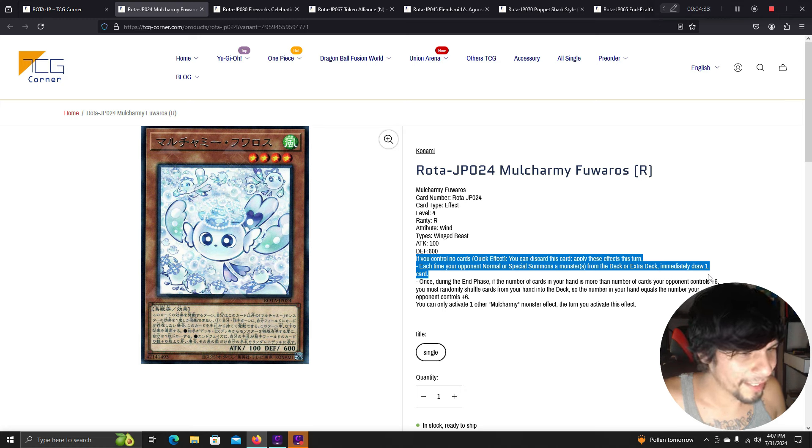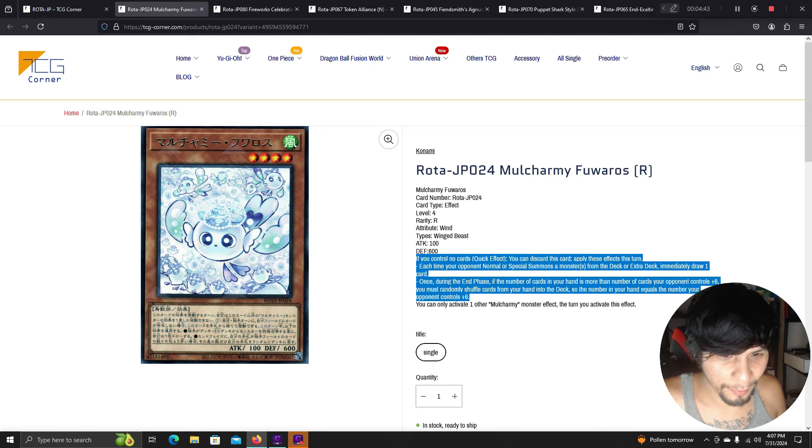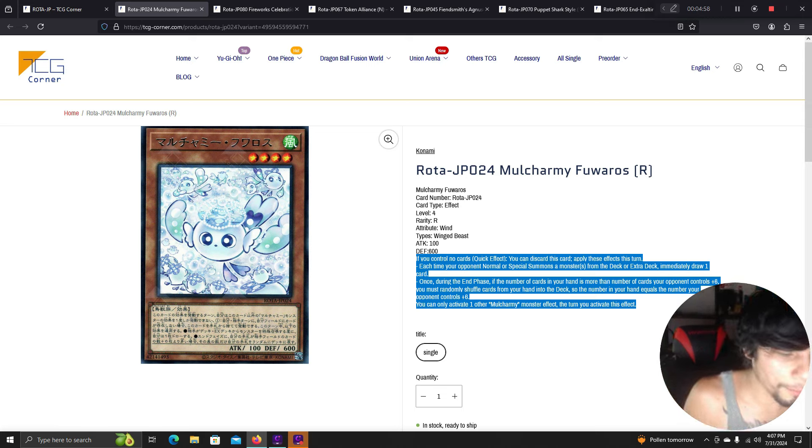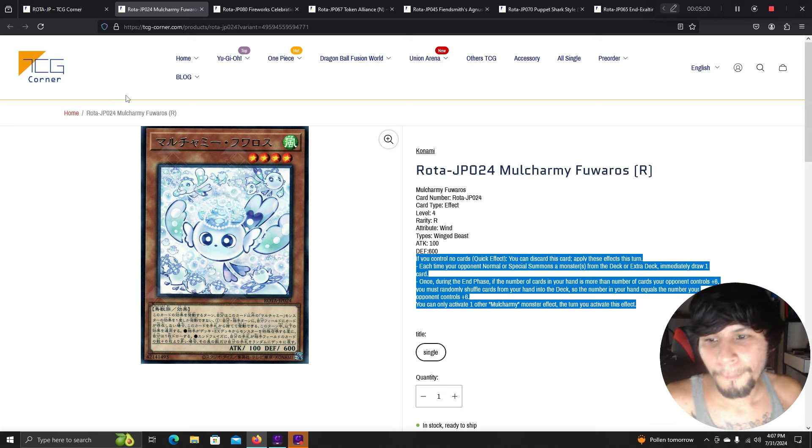During the end phase, the number of cards in your hand must be shuffled down until it equals what your opponent controls plus six. You can only activate one other Moach Army monster this turn. So when you discard this card plus another Moach Army monster, you essentially have a Maxx-C. Love the artwork with the little ghosts.